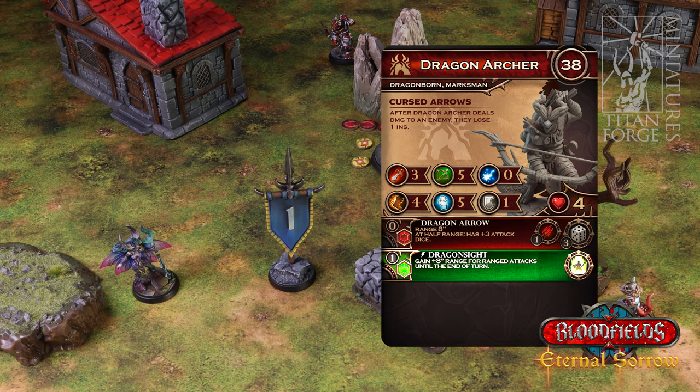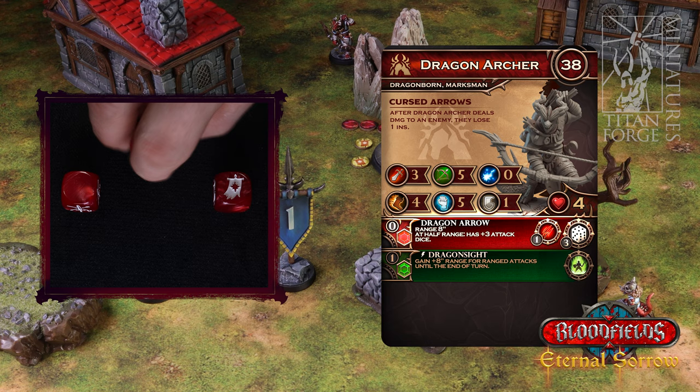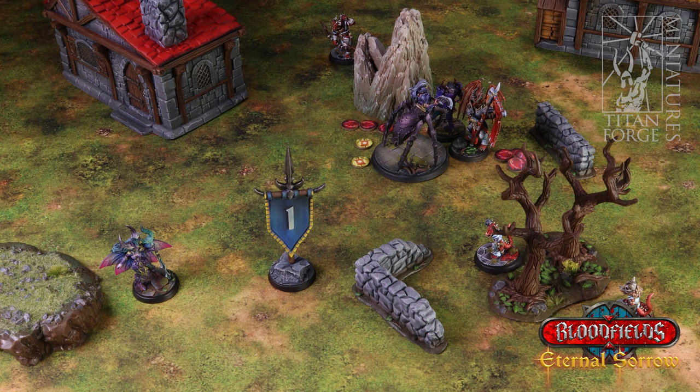Now dragon archer can still use the second action to use the dragon arrow attack. It chooses the now visible enemy the dark elf mage. The dragon arrow attack has a special rule that improves the attack if the enemy is at least at half range, but even after the range was extended with dragon sight the enemy is too far to provide the bonus. Dragon archer rolls three attack dice and rolls three inspire results. Dragon archer has no more inspire tokens so it cannot change them to hits. No dice are then rolled in the defense roll and no damage is dealt.